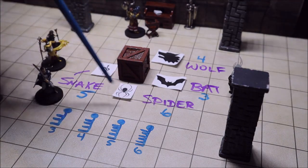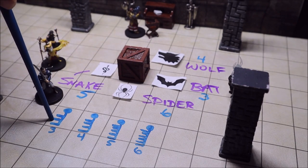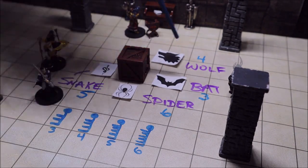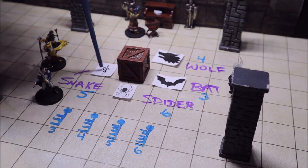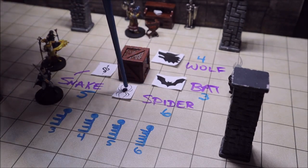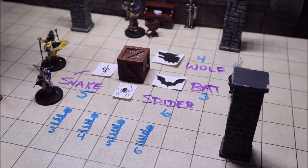Now that we know how many letters are in each creature's name, we can match the keys. The key with three teeth goes in the side of the bat, the key with four teeth goes in the side of the wolf, the key with five teeth goes in the side with the snake, and the key with six teeth goes in the side of the spider. If all four keys are correctly placed, the box will open and the characters have successfully solved the puzzle.